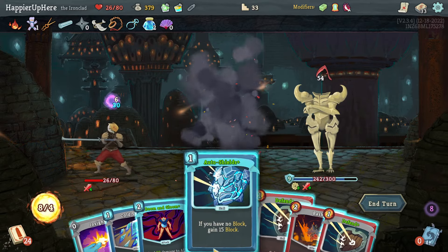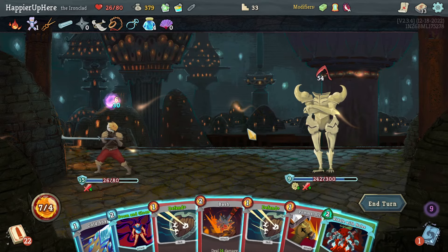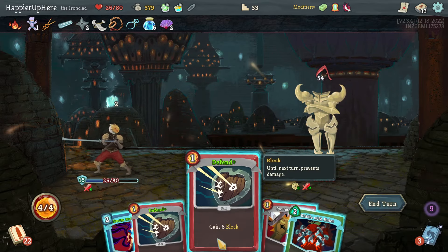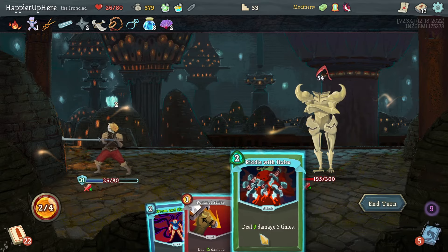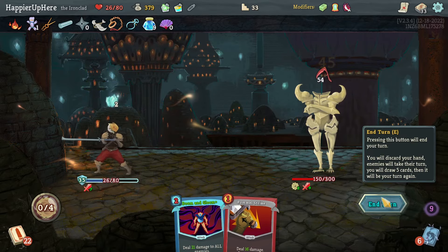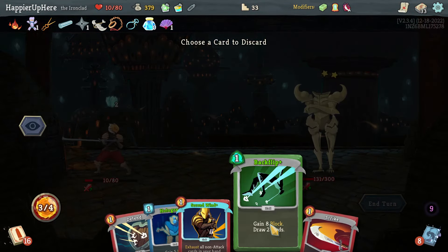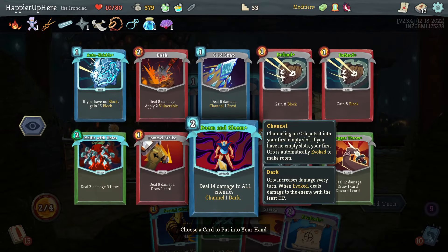Bash to kill this one, then Sword Boomerang — won't play the Warcry, just really hope for the best next turn. 54 incoming — I have extra card draw and Double Energy. Auto Shields, Insight — a lot of attack damage but not enough to kill. Bash, Cold Snap — nothing I can do. Riddle with Holes. I could have gotten a little extra block with Doom and Gloom but that won't have been enough. I saved my Fear in the Bottle but this one was really hard to perfect.